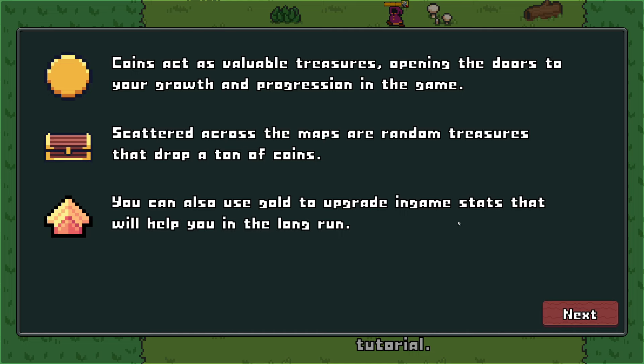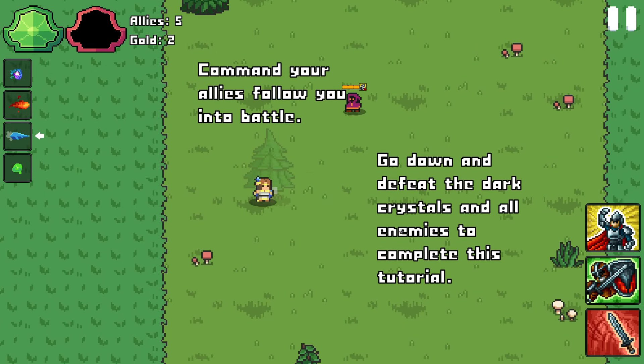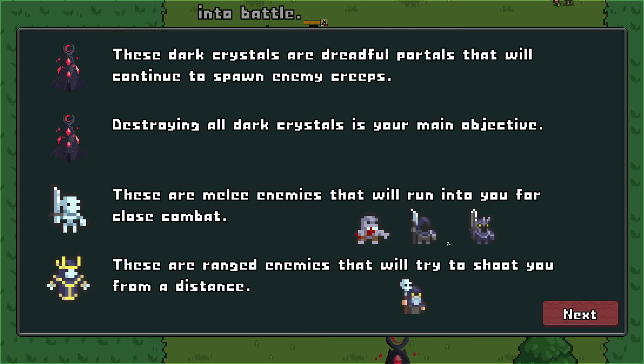You can also use gold to upgrade in-game stats that will help you in the long run. Go down and defeat the dark crystals and all enemies to complete the tutorial. Dark crystals are dreadful portals that will continue to spawn enemy creeps — destroying all dark crystals is your main objective.